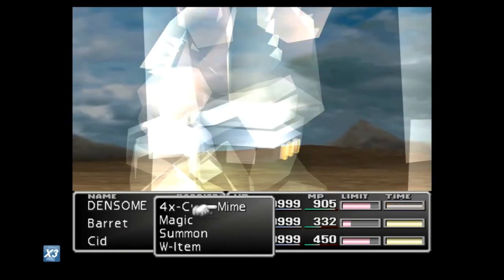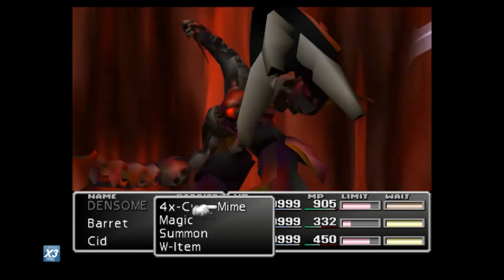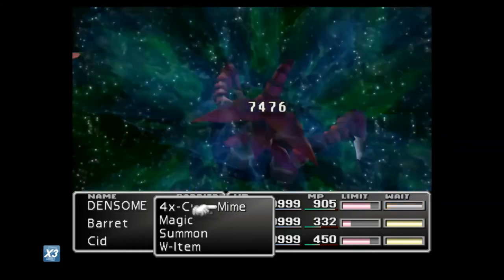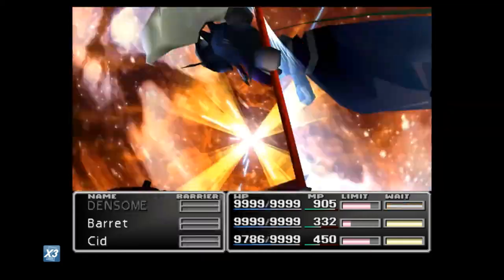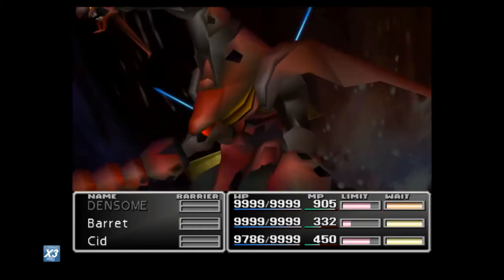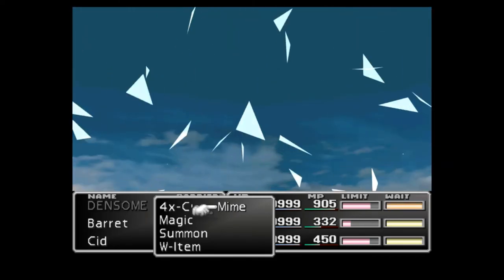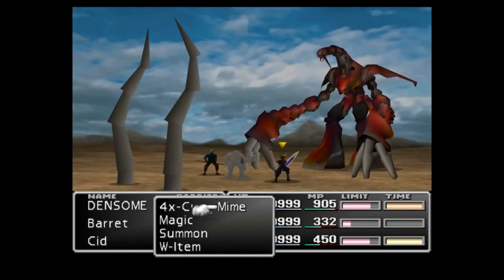So here we go — the toughest boss in the game, just reduced to an absolute statue with a little bit of clever manipulation of the materia. It hasn't really hit us that many times, hasn't caused much danger yet. Although the hard bit is coming up — it's going to be when our barrier runs out and it starts attacking us too hard. We'll have to sort of reset it all: put up another barrier, put up another Regen.